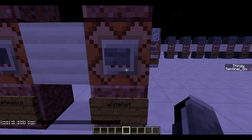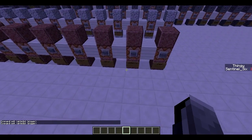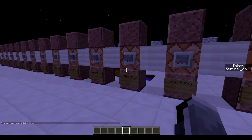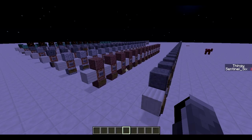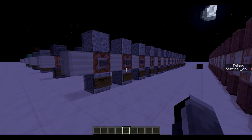Then there's slash whitelist followed by the player name, so you can add players to a whitelist of people that can join. If you turn whitelist on in your server, only the people on the whitelist can join. So those are the server commands — really short episode, really easy. I'll see you in the next one, which covers the slash game-rule command.